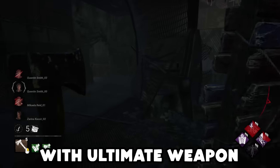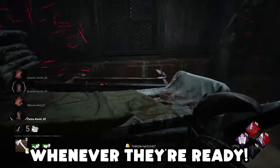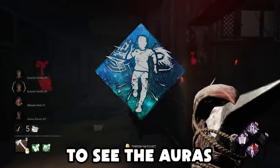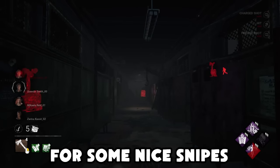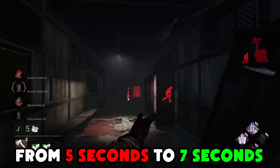This is practically a match made in heaven with Ultimate Weapon for Huntress, as we're usually going to get value from either perk whenever they're ready. Then to add to that, we have Lethal Pursuer, which not only allows us to see the auras of all survivors at the start of the trial for 9 seconds, giving us the opportunity for some nice snipes, but allows us to extend the aura reading duration of Darkness Revealed from 5 seconds to 7 seconds.